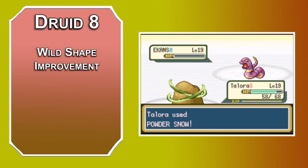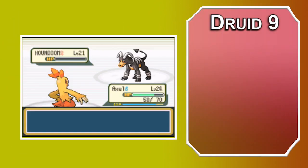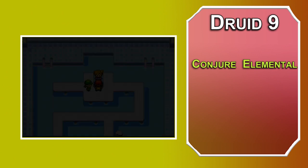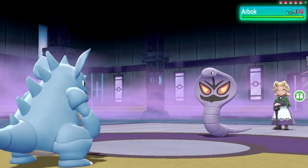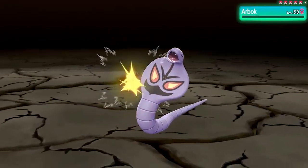8th level Druids get to transform into creatures of CR 1 or lower and can fly in their beast shape. There's also an Ability Score Improvement, so cap off that Wisdom. At 9th level, you learn 5th level spells. Conjure Elemental summons an Elemental of 5th level or lower for up to an hour as long as you maintain concentration — if you lose concentration, the Elemental doesn't disappear; it becomes hostile to you and your party. Find an Elemental of your choice from the Monster Manual, Mordenkainen's Tome of Foes, or Volo's Guide to Monsters — Magmar would be a good Fire Elemental, Vaporeon for Water, Palossand for Earth, or Tornadus for Wind. There's also the spell Awaken — it takes 8 hours to cast, but gives a plant or beast an Intelligence score of 10. The spell Planar Binding lets you catch a fey, fiend, celestial, or elemental for 24 hours if it fails a Charisma save. This is a tricky build to decide when to end, as you can catch literal gods in the game, but Planar Binding might be a way to justify it.